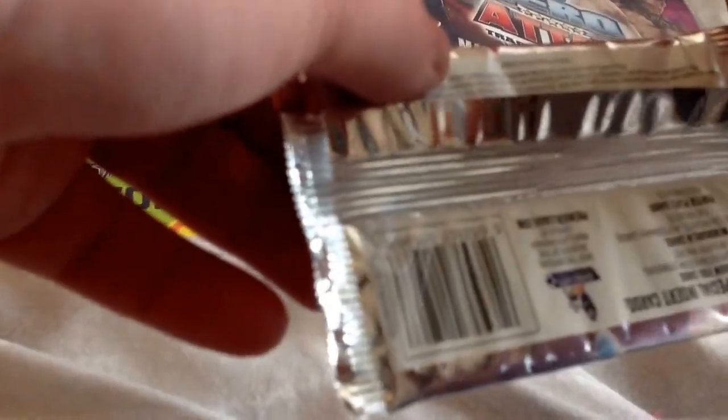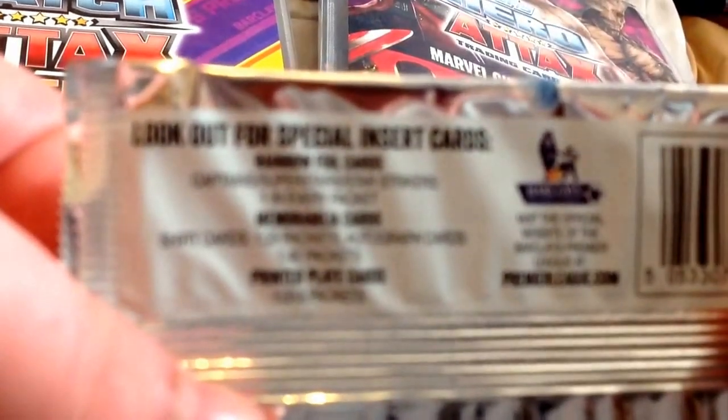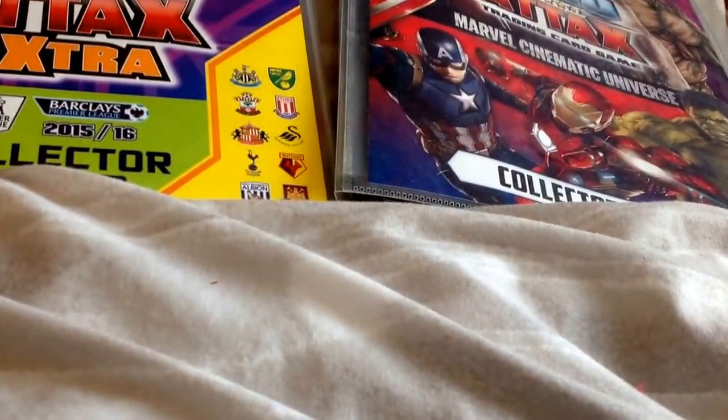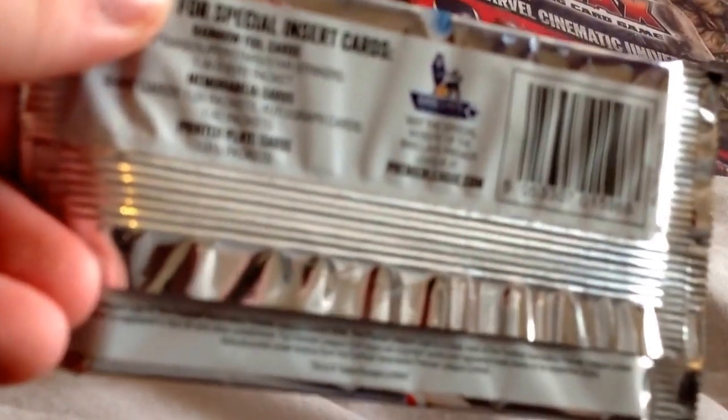So here are the odds. It says: ability cards one in every pack, shirt cards one in 28 packs, photographs one in 42 packs, and printer plates one in 113 packs. Let's just crack this open and see what we get — I haven't had one of these in a while.